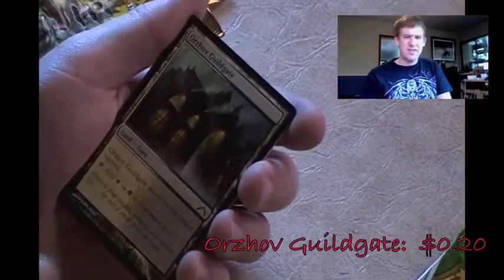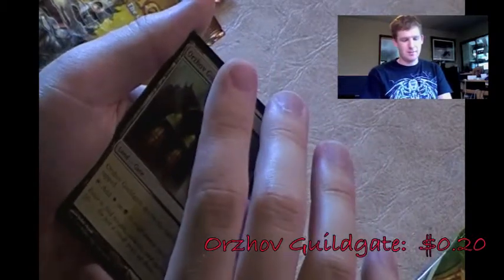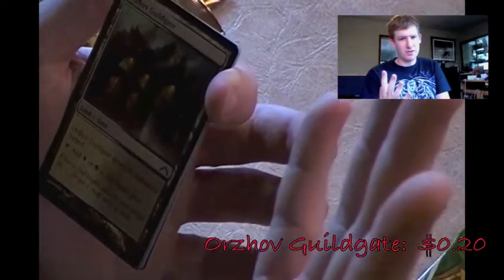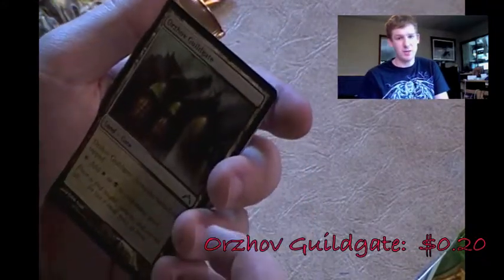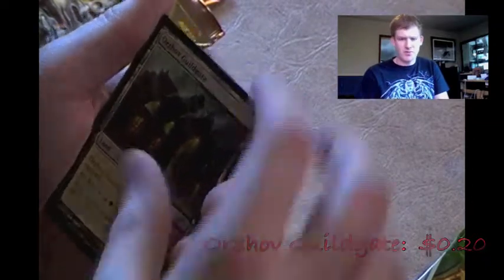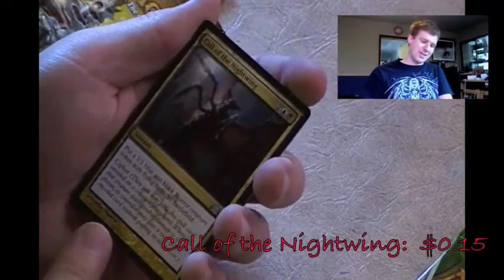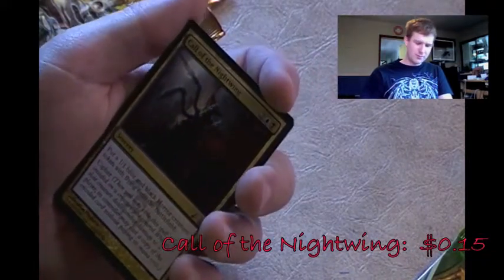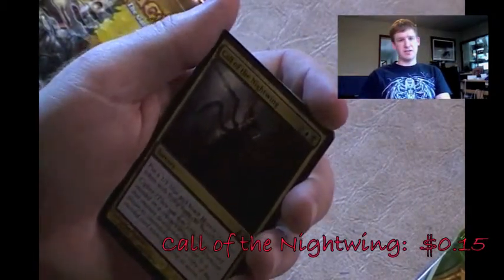Orzhov Guildgate - I'm wondering if I need this for one of my decks. I'm not sure you can only have four Guildgates in a deck in relation to the four-of rule in standard, but even so I wouldn't want more than four anyway. Call of the Nightwing - kind of interesting because it has Cipher, and every time the cipher goes off you put a 1/1 blue-black horror token with flying onto the battlefield. But I couldn't find anything that synergized with it, so I'll pass.